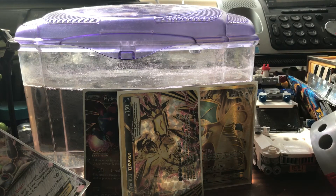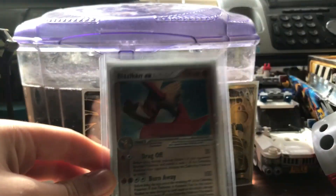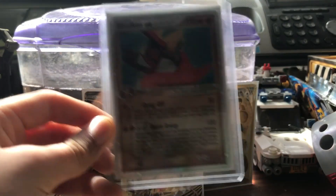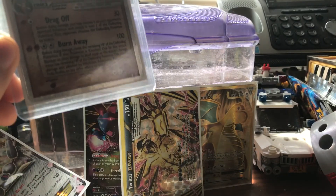I double sleeved it and put it in a big protector case. We got the Piplup holo and the Blaziken EX, which doesn't look good in the double sleeve. So let's just take it out of the second sleeve - because you can't see its true beauty when it's in that many sleeves, it just looks murky. Looks better now. Look at that. I'm going to try to get this one graded. I still don't know how to grade the Dragonite though.